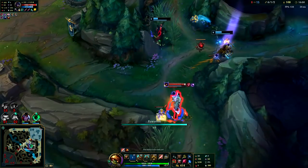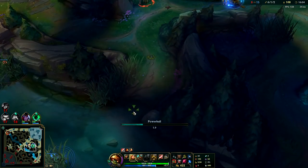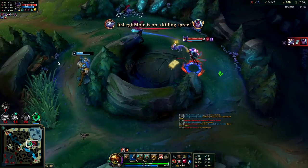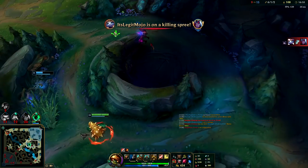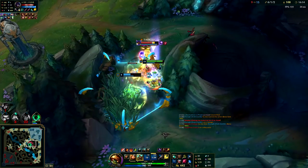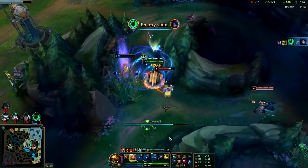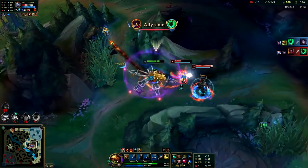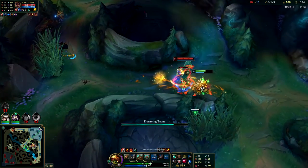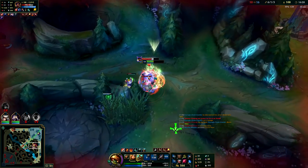I don't know how Fiddlesticks got double buffs - I guess he killed one of my teammates who had them. We're just going to Q into him, auto-attack, taunt, W, ult. Auto-attack, E, R, red smite with my W on. Going to run this Yuumi down. I tried to taunt the Yuumi there but she got away before I could press it. I think we're actually going to live. That could have gone a lot better for us but at least we lived.